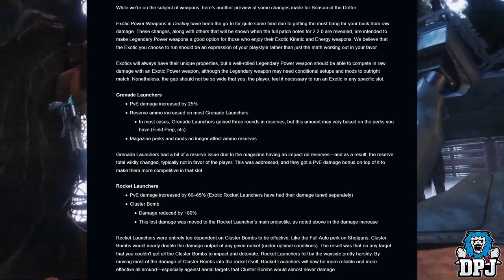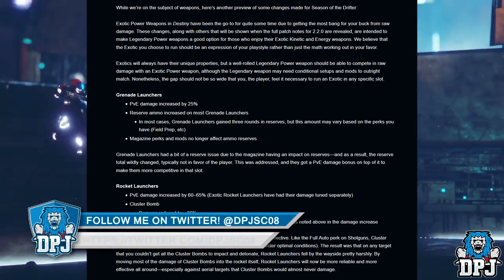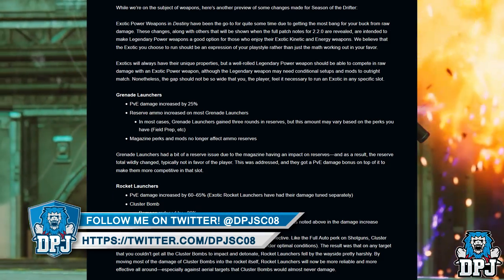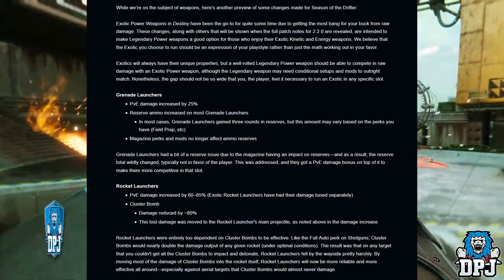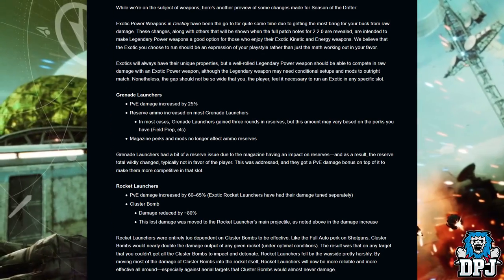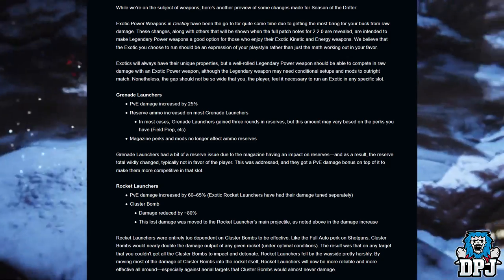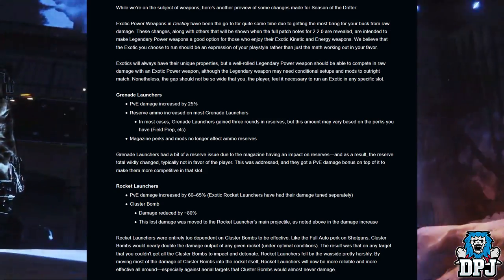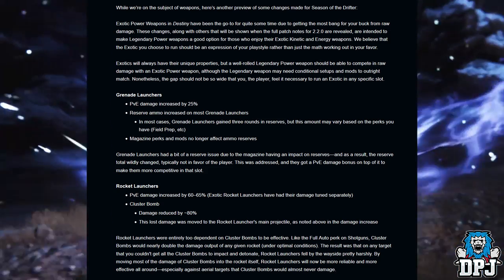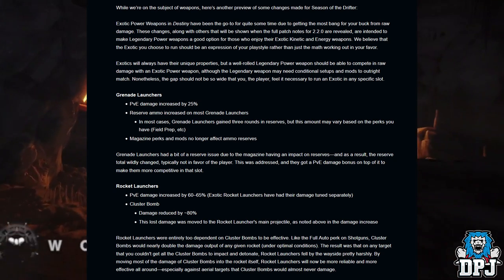Grenade launchers: PvE damage increased by 25%, and reserve ammo increased — in most cases gaining three rounds in reserves, though this may vary based on perks like Field Prep. Magazine perks and mods no longer affect ammo reserves. Grenade launchers had a reserve issue where the magazine impacted reserves unpredictably, typically not in the player's favor. This has been addressed, and they also get the PvE damage bonus to make them more competitive.